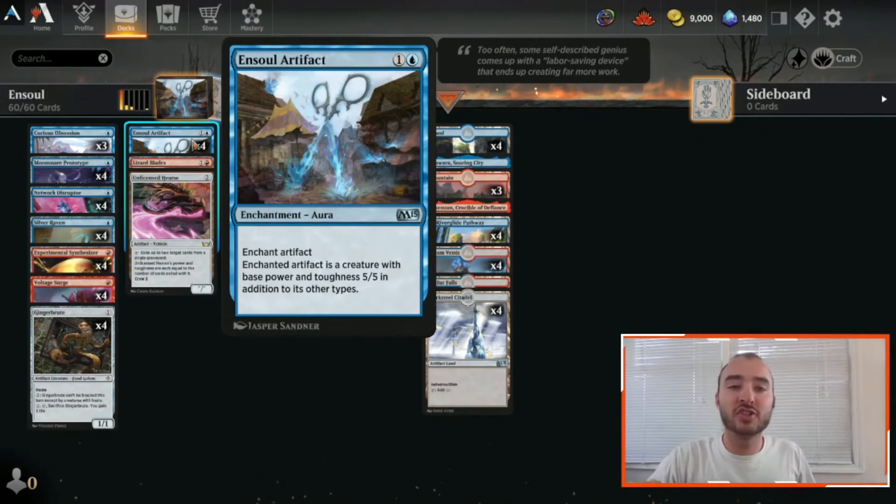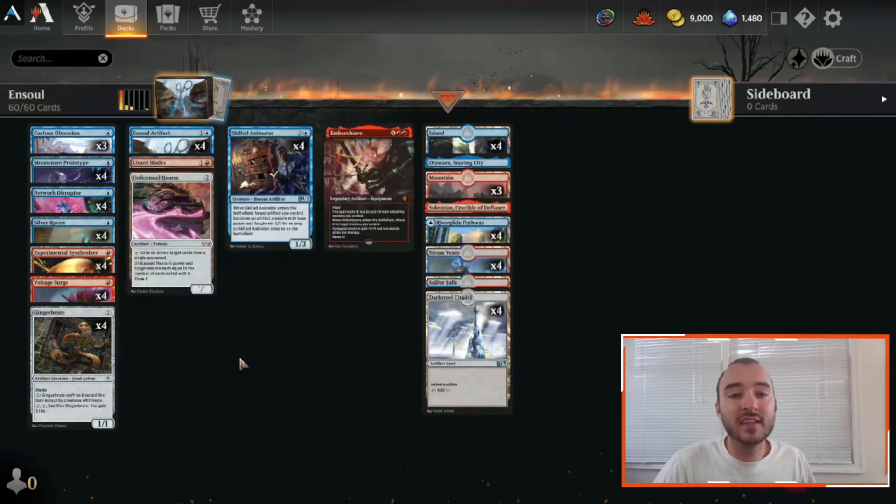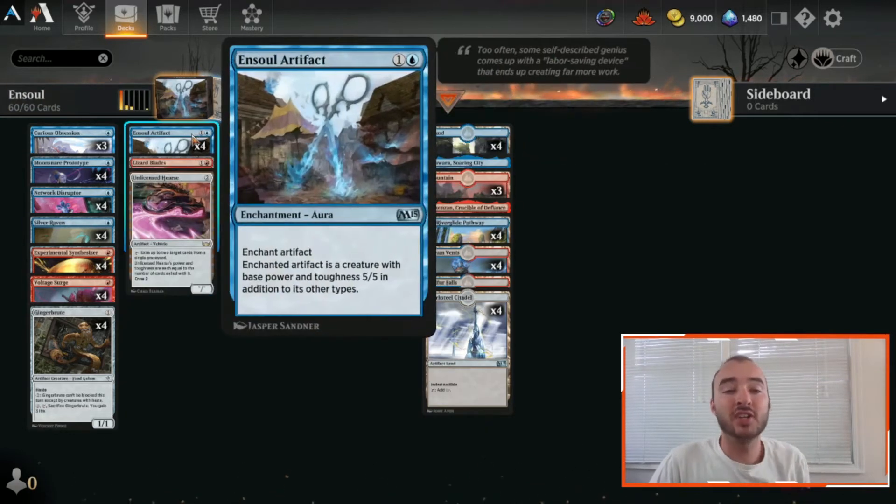Starting off with our list, we're going to first understand Ensoul Artifact — the main card we're building around in this deck. It's a two-mana enchantment aura. You enchant an artifact; when enchanted, that artifact becomes a creature with base power and toughness 5/5 in addition to its other types. So any artifact in the list can become a 5/5 by enchanting it.